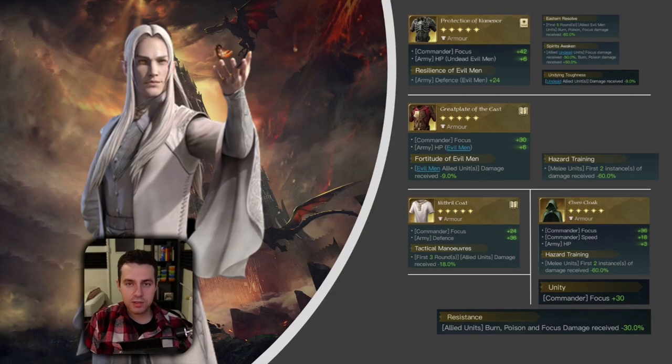Having a look at Sauron's armor pieces, I truly believe the Protection of Numenor is his number one choice. This armor has lots of focus, lots of plus HP - not just for your evil man, but also covering undead units, giving your Oathbreakers or Wraiths plus 6 HP. You will also have two evil man units in your army, which is why Resilience of Evil Man makes sense. It makes even more sense when you run Sauron with three evil man units.